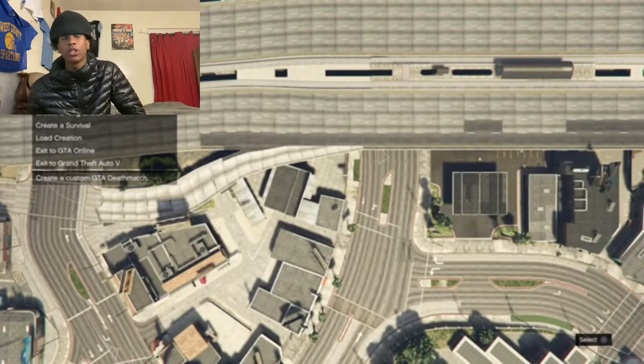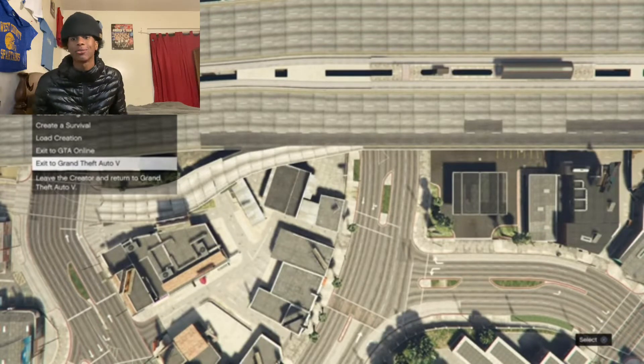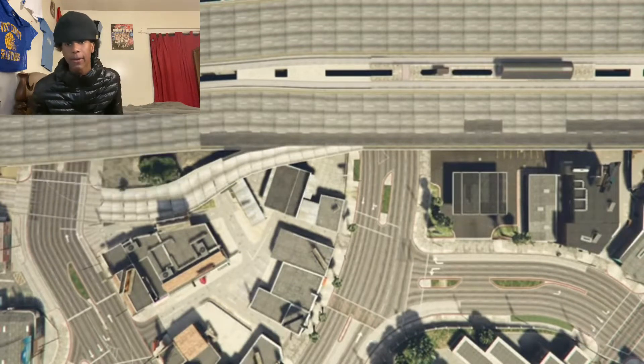Once you're in creator, what you want to do is hover over 'Exit to GTA V — Story Mode.' You want to hover over story mode for like five seconds. One, two, three — it's been five seconds.